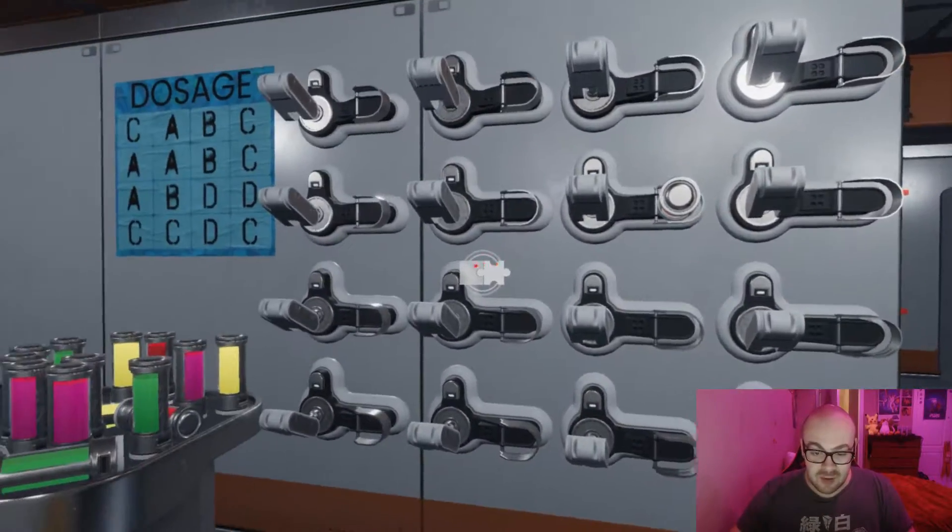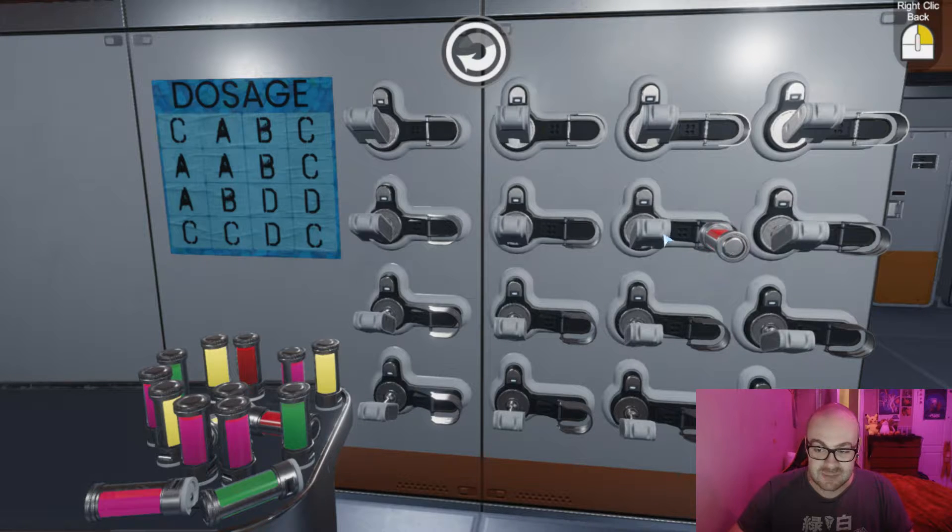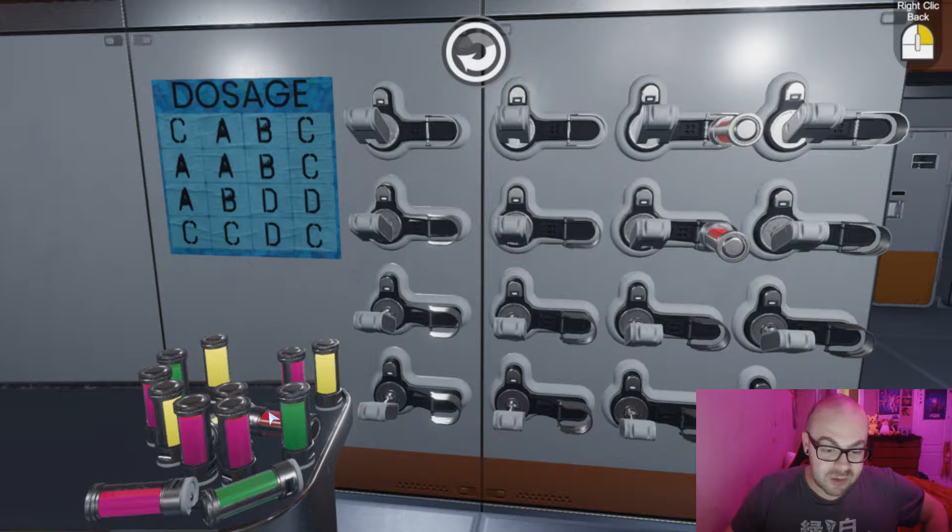Let's try looking at the nightmare wall over here. Dosage. C, A, B, C. So we could assume that this is B. Oh, I could pick them up and I could pop them in. So you can't be moved. So you're B, which means that we could work out that the rest of the red ones also have to be a B dosage. I think that's fair enough to suss out.